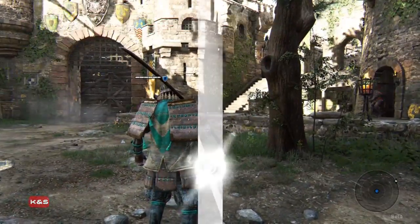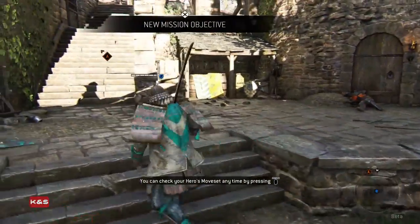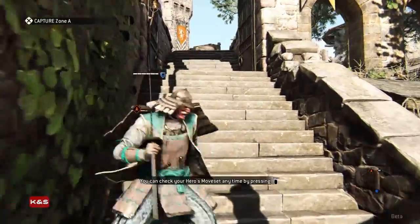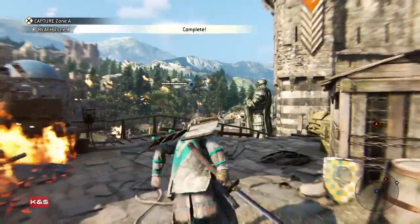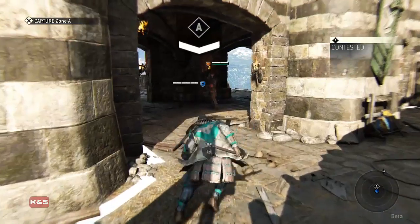Now it's time to start running. It wants you to go capture Zone A. This character is really fat for a samurai — L3 to sprint, as they say. He looks so stupid running. The Viking looks better sprinting.